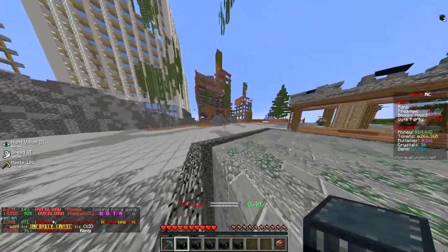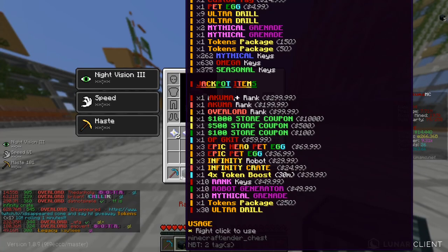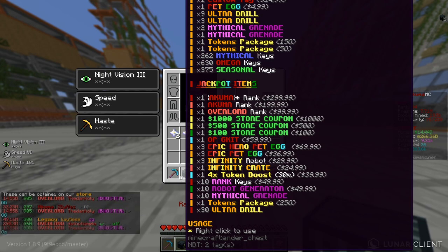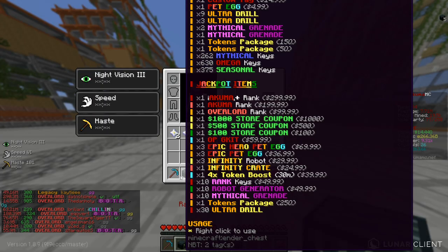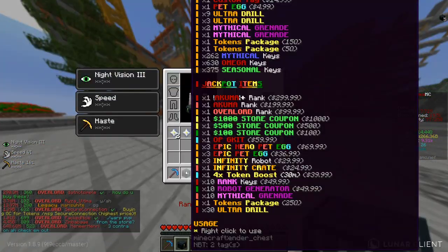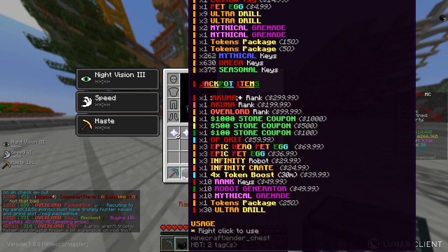So we have our five infinity crates and I'm very excited. The $1,000 store coupon is obviously on the list - even the $500 store coupon is worth more than Akuma Plus, where you could buy Akuma Plus and then buy more crates. There are epic pet eggs and epic hero pet eggs in there - I don't think I've ever seen those before. We've got mythical grenades in there and the new drills as well. I can't even see what else is up top since it's going off my screen.